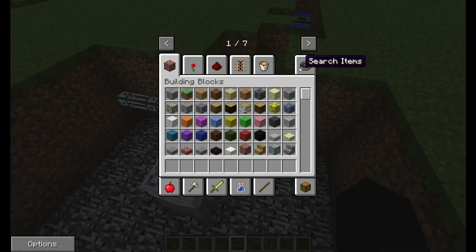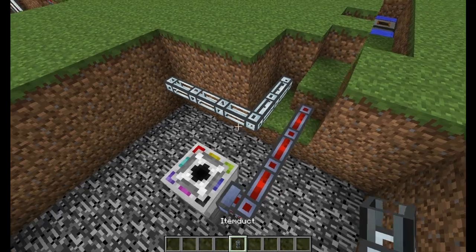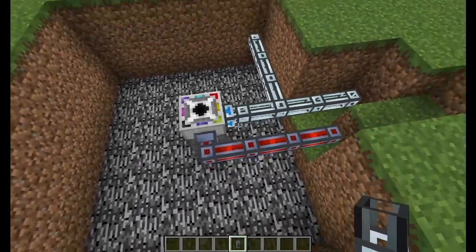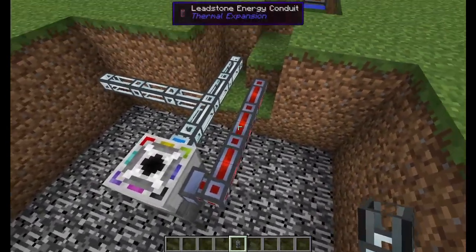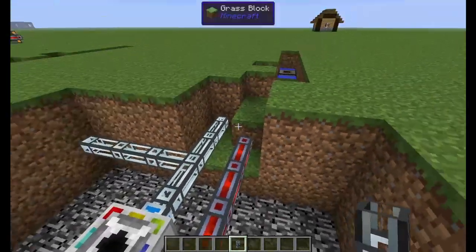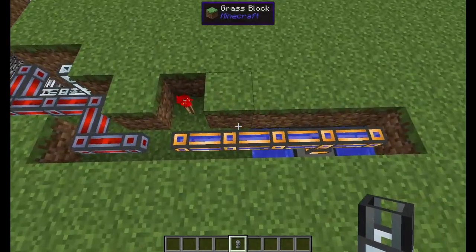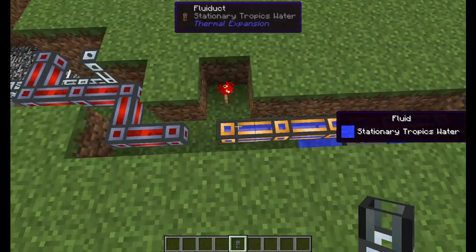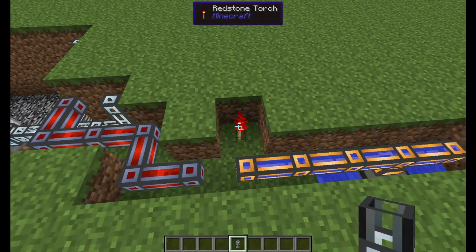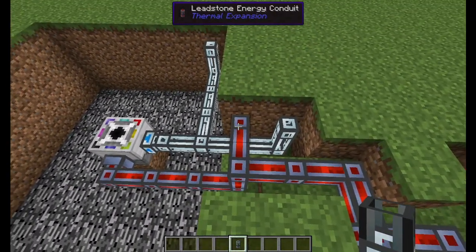We're going to need an item duct here to make this little L-shape, or I guess it's a T now, and then some leadstone conduit coming from the planter inwards. On the next row up, you're going to need some fluid duct, and that's going to go under all your dynamos. Right here you're going to need a redstone torch in that nook. You're going to go through your catty-corner with some leadstone energy conduits.